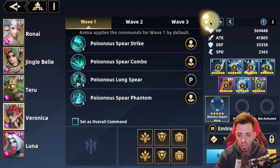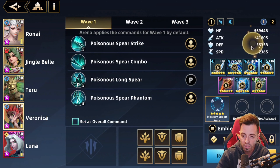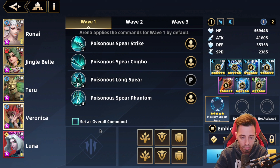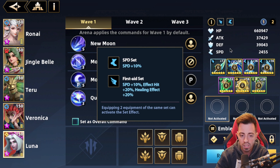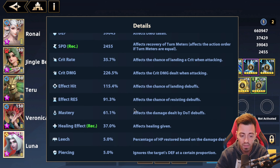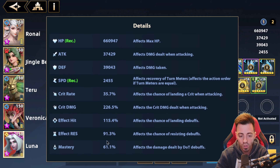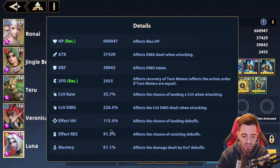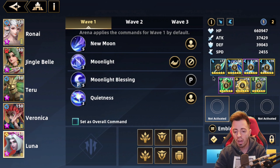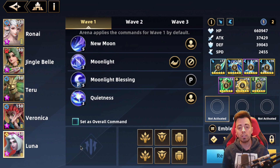Then Veronica — she has only 130% mastery, 144% effect hit, a ton of speed, and almost 42k attack. Classic mastery expert aura. Then Luna — she has a First Aid set and a Speed set, 2,455 speed, which is pretty much not great. She needs a bit more healing effect — she has only 37% but she was performing great with that. She has a lot of effect resistance but apparently it's not enough to resist the boss really often. She doesn't have any aura and no echo at all, so it can be way better than that in the future.